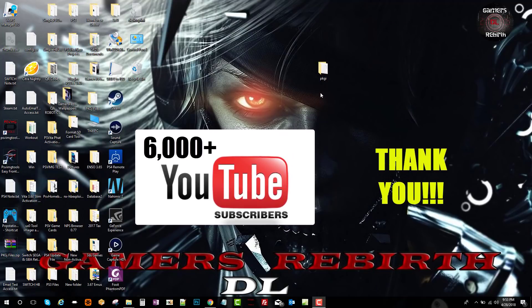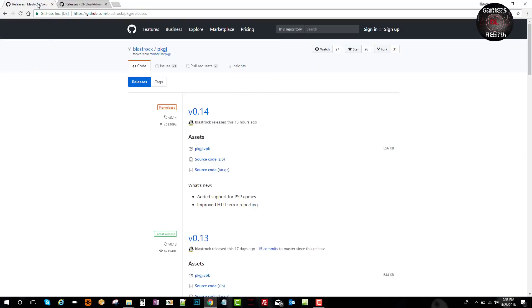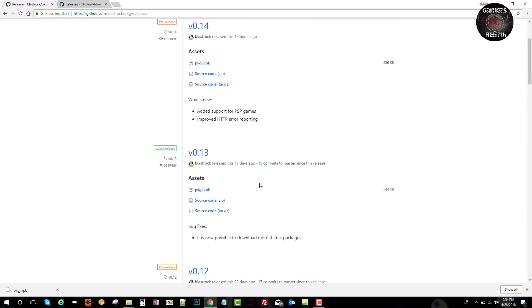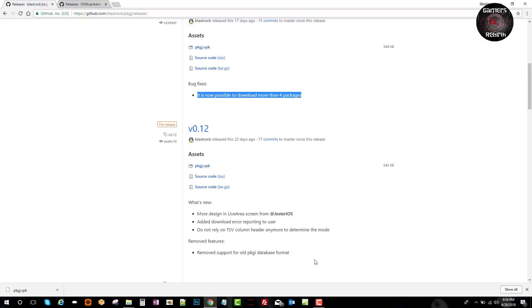So we move into PackageGI. This is a pretty cool update. We go to the developer's GitHub and download the PackageGI VPK — this is version 0.14. It adds support for PSP games. There was also an error with HTTP responding that's been fixed, and it's now possible to download more than four packages at the same time, which is pretty cool. You guys can read more on the changelog.